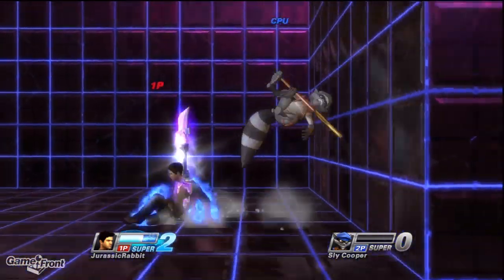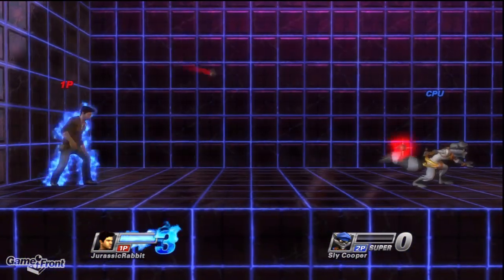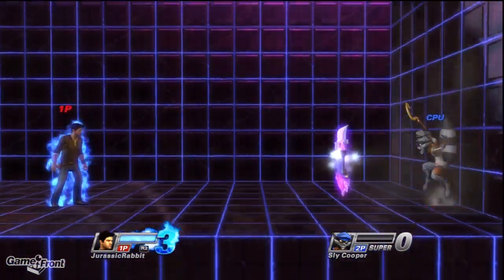I think Down Square can also go under a few attacks, but I'm not positive on that. Up Square throws a grenade which is only really useful for when there's a lot of action going on in a corner, and you're able to just continuously lob them down until they decide to stop playing without you.